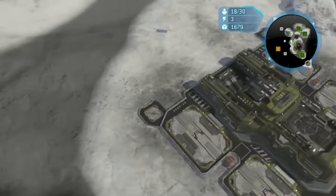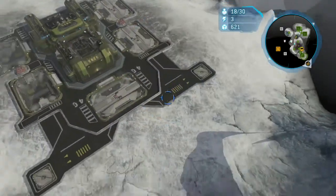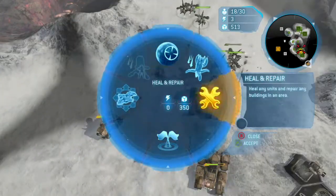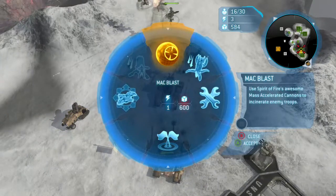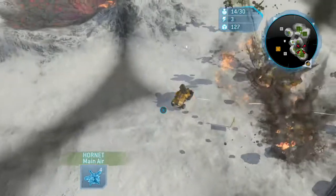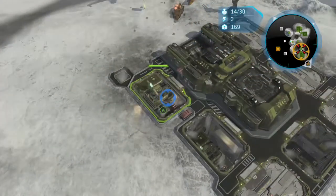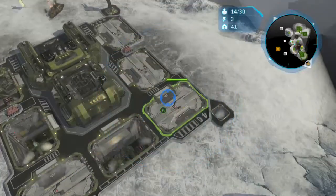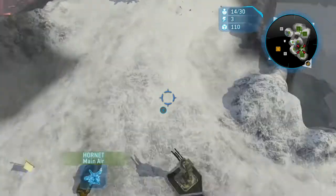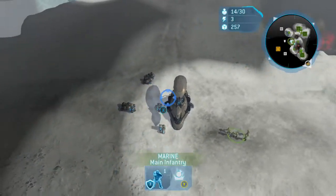Gyros engaged. Enemy engagement. Local units. Navigating. Spinning up MAC... MAC rounds depleted. Hornet, fall! Blue attack incoming to this base. Supply pad complete. Local units, turret improved. On my way — yes sir, moving.